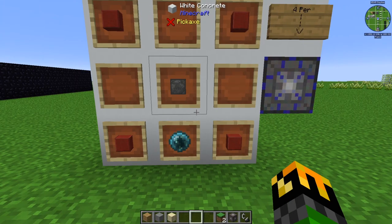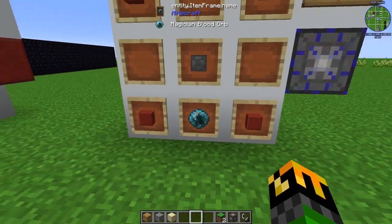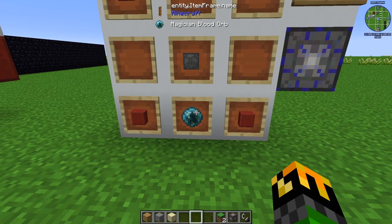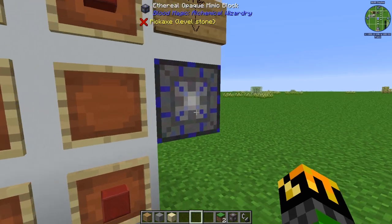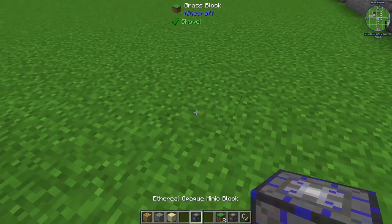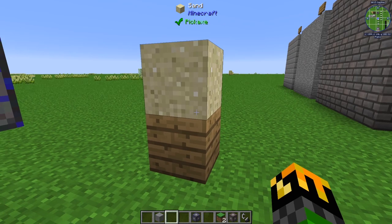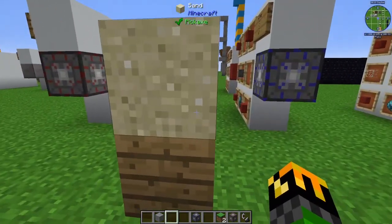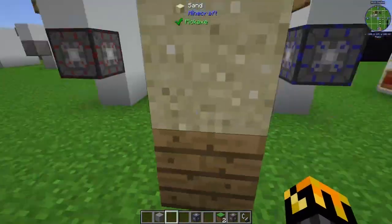The ethereal opaque mimic block is crafted by using one blank rune in the center, four bloodstone tiles — one in each corner — and a magician's blood orb in the bottom center. This gives you four ethereal opaque mimic blocks. The difference between these and the normal opaque mimic blocks is that no matter what block it is inhabiting, you can simply walk right through them. So they will look like solid blocks, but they are not.